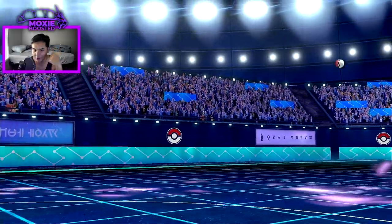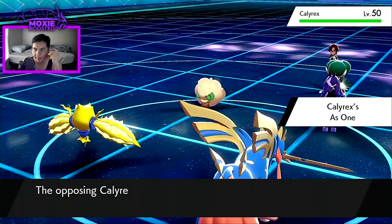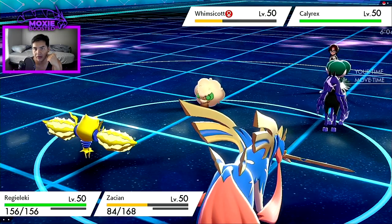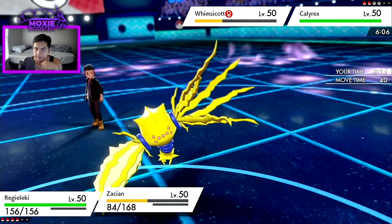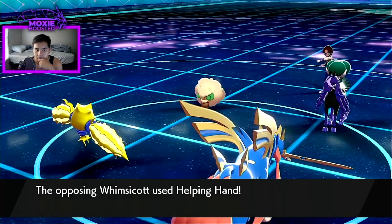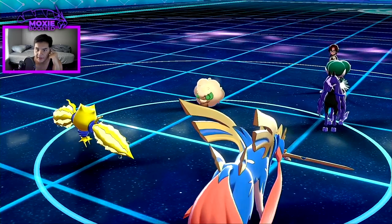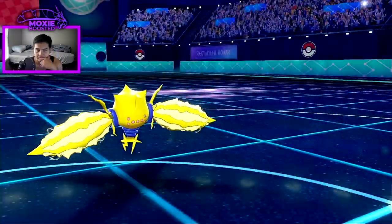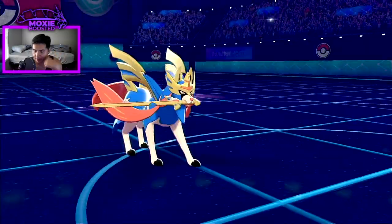Kind of wish I brought Rillaboom — that'd make this a lot easier — but YouTuber hubris: I wanted to bring Regidrago for content. It might cost me the match if I don't play carefully. My play is to Thunderbolt the Whimsicott because that should pick up a KO. I'll double protect first just to scout. Helping Hand — okay, so my play is to go into Incineroar and Thunderbolt the Whimsicott. That should always pick up the KO, then I protect, Electroweb, and win with Regidrago.